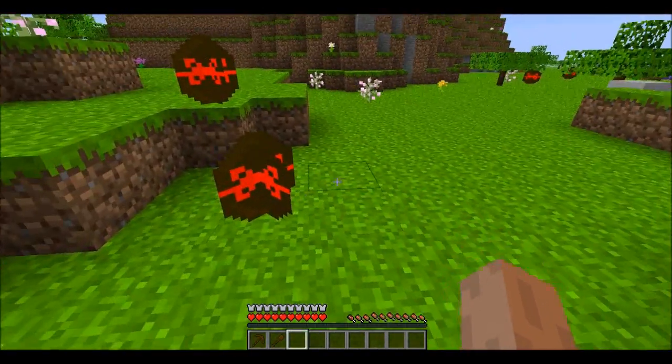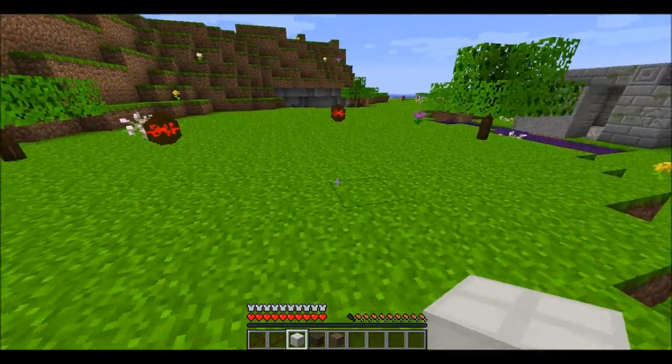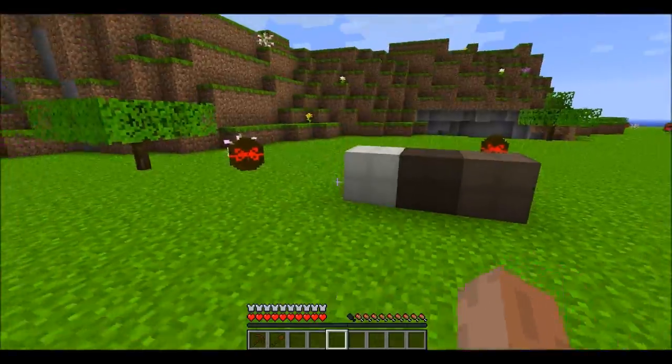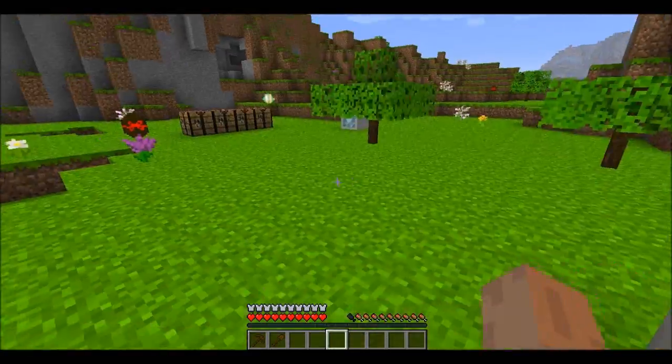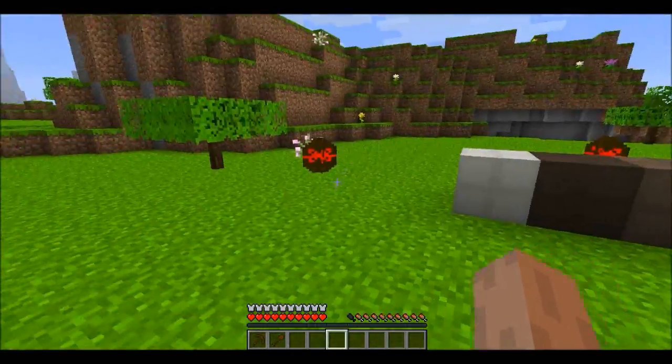Ever wanted to make a house out of chocolate? If you put nine chocolate bars in a crafting grid, you get that same type of chocolate but in block form. Let's go ahead and make a dark chocolate block, a white chocolate block, and a milk chocolate block. These are pretty much just for decoration, but you can build some pretty neat houses and say, 'I have a house of chocolate.' So there's the blocks of chocolate that you can make.